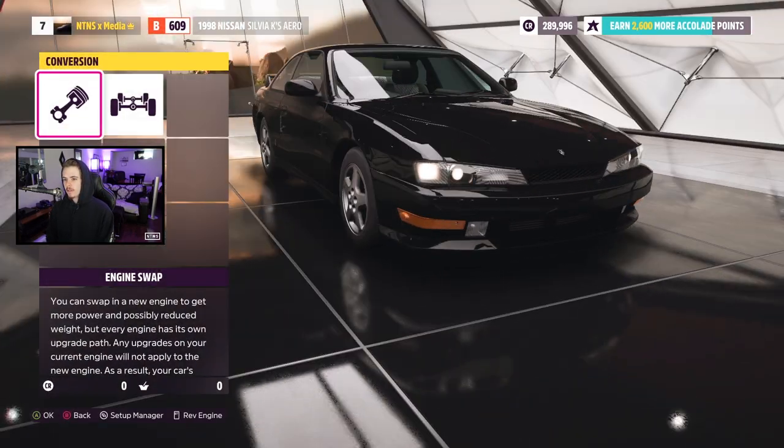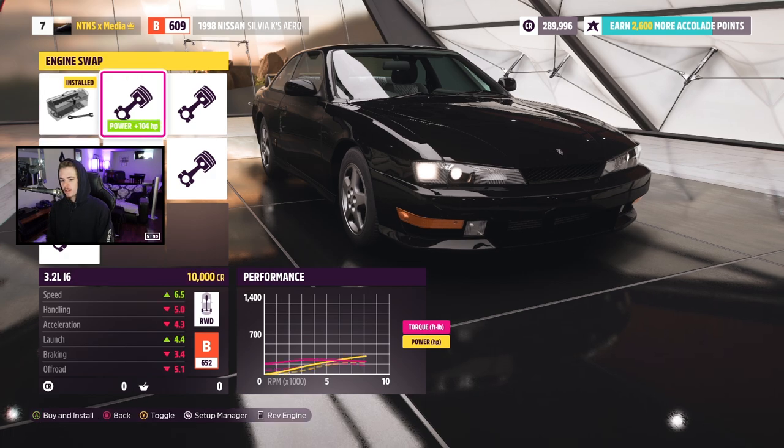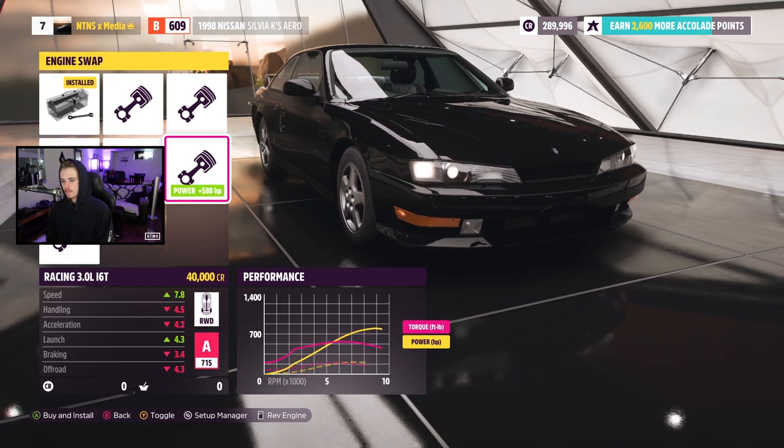Alright guys, here we are in the upgrade shop. First thing I want to do is check conversions — there is no wide body kit on this car. We're not going to make this all-wheel drive because it's a drift car, but I do want to take a look at some engine swaps. I was hoping to find a K swap in here.